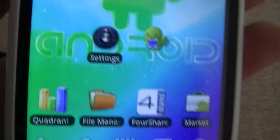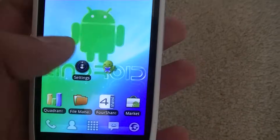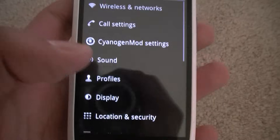I recommend you get Advanced Task Killer. You just touch it as a widget and it just clears everything, and tells you how much you've got available. You should keep about 200 at least kind of free — it speeds it up.